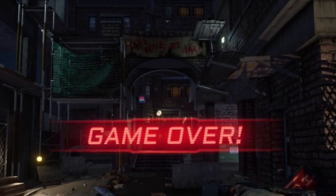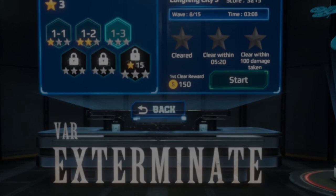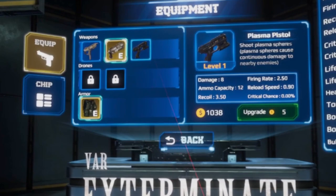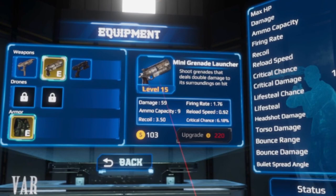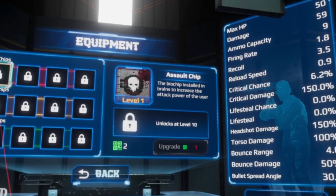I'm going to try one more go — really really enjoying this. Failed. I'm going back to my grenade launcher and upgrading it all the way to the max. Full upgrade — level 15 grenade launcher. What's this chip? Assault chip — a biochip installed in the brain to increase attack power, unlocks at level 10. I'm level two.